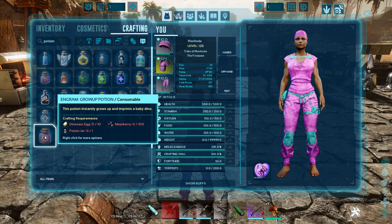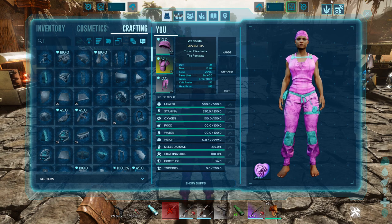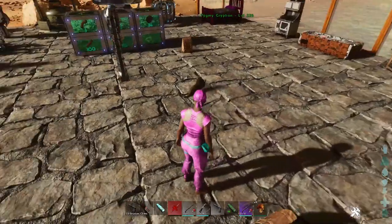For breeding purposes, these potions pretty much have everything to get yourself into a position where you could be breeding every 20 minutes and having those babies instantly all grown up.